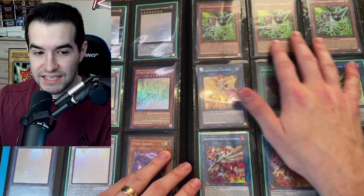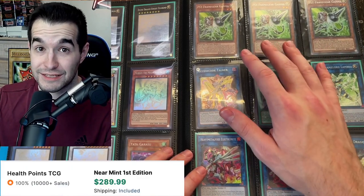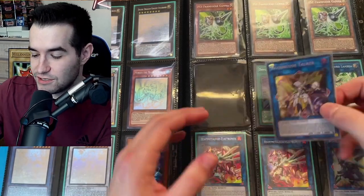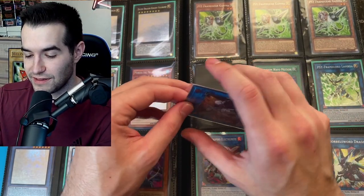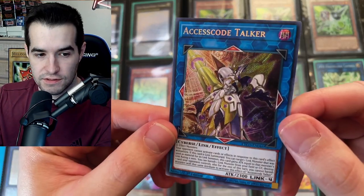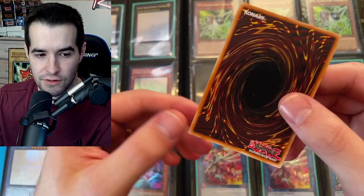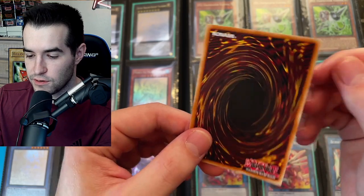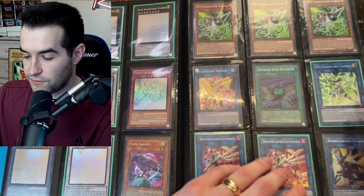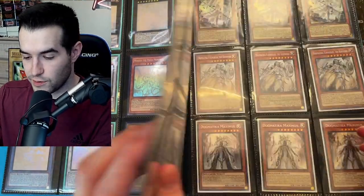We've got a playset of Cyframe gears — the Collector Rare versions, which are pretty expensive at this point. Access Code Talker — we finally got a Secret Rare Access Code! It took us this long to finally get one, so let's see how it's looking. It's a pretty new card, Secret Rare, and it looks pretty good. We've got Diffusion Wave, Cyframe Lord Lambda, Electromites, and a Boral Sword — those are nice Link monsters.